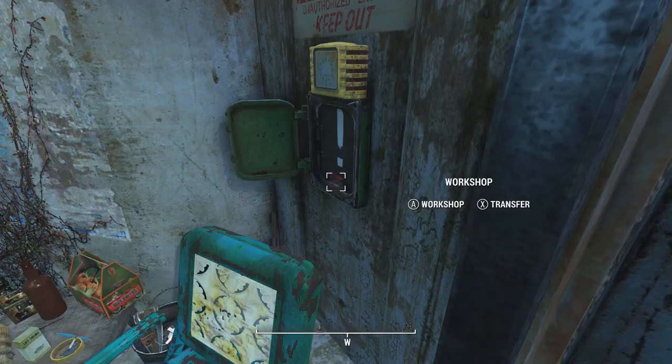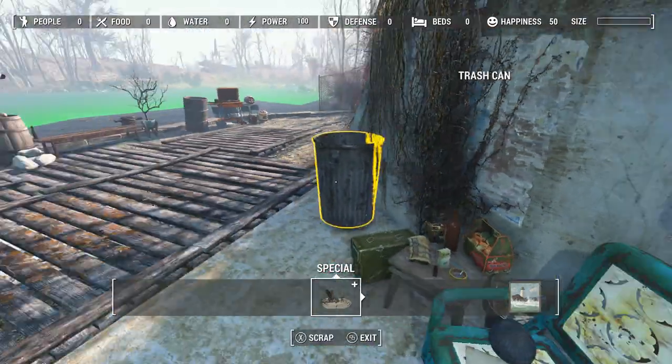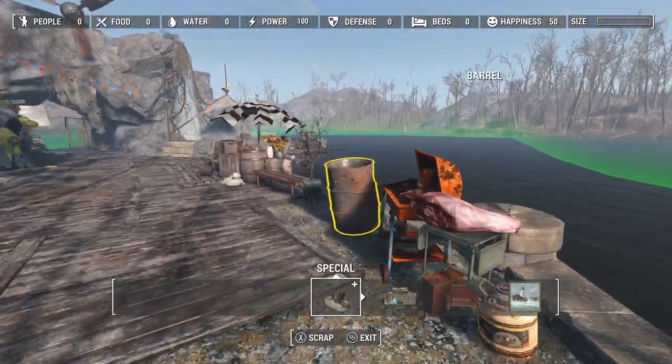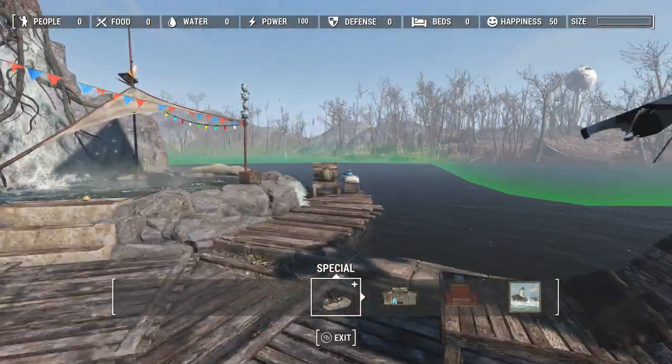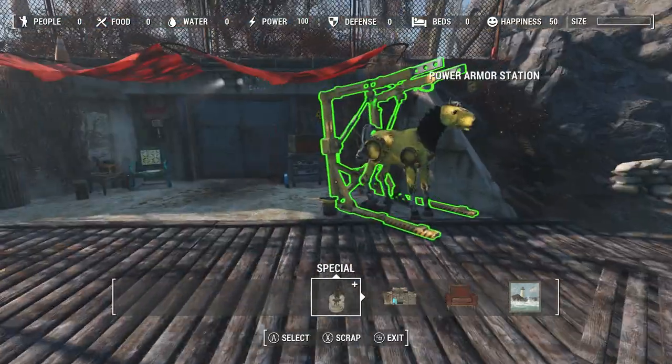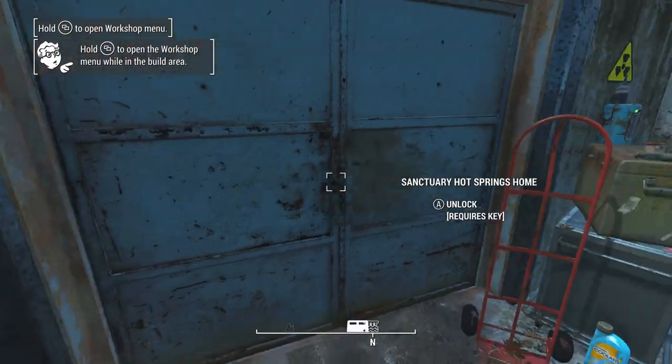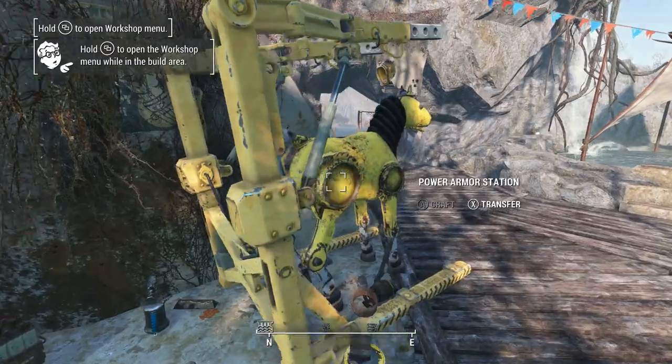I haven't found the key yet, but I did find that there's a workshop here. You can actually craft in this area, delete stuff, or build your own stuff on top of it — it's a fully functioning setup. The workshop is right here on this fuse box to the right. I thought that was an interesting thing to point out.